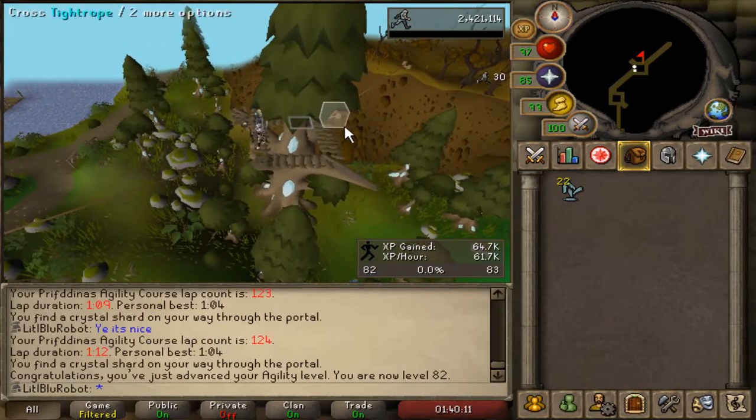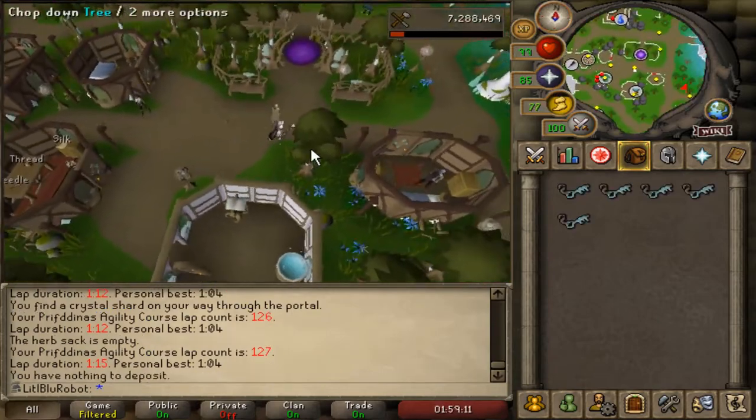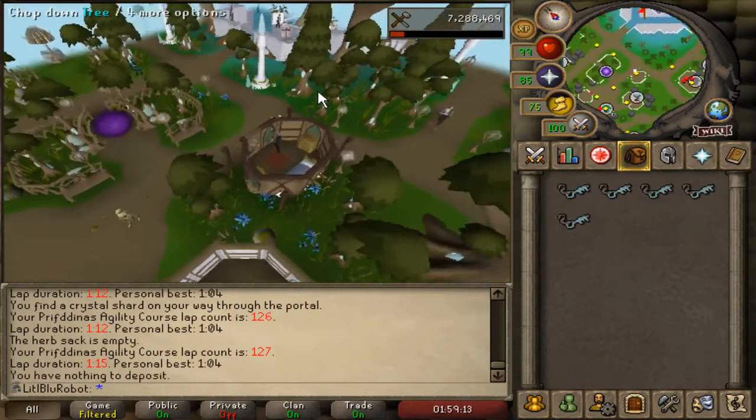There we go - 82 agility! And I just got a 5000 XP drop making these, that's crazy.